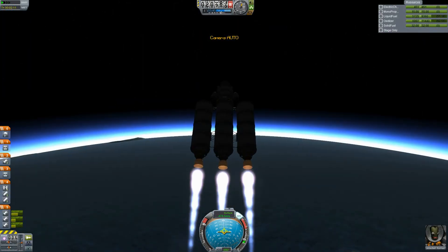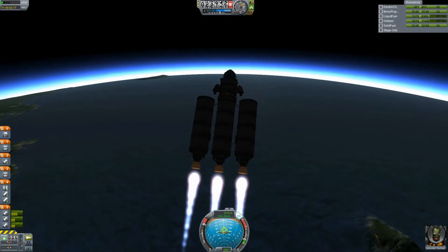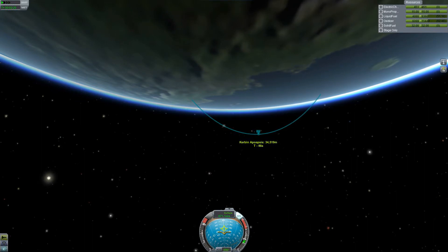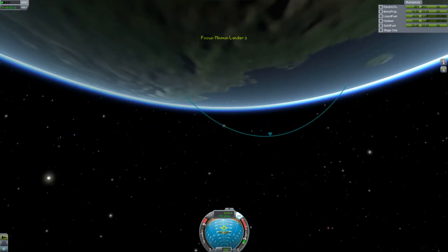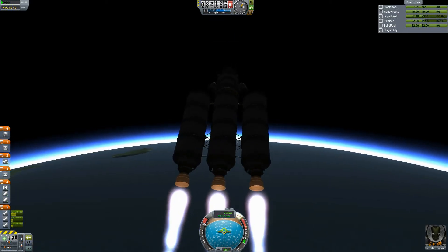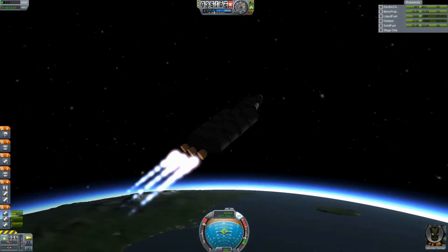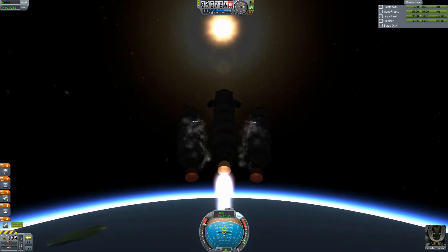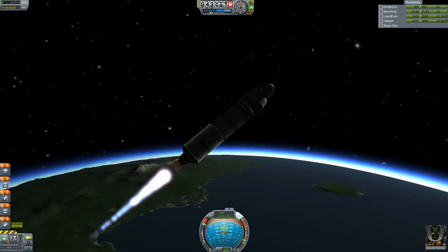We're at about a 45-degree angle now. Getting some nice altitude — once I stage this I get the feeling our thrust-to-weight ratio is going to be a little less. I'm just going to go for a little more height to make sure we're really going to get out of that atmosphere. Maybe pitch down a little more towards the prograde marker to get our acceleration up. The stars have come out — we're just getting above the thick parts of the atmosphere. And here we are on staging — there they fall. God, that's cool. So here we have a full tank of gas.